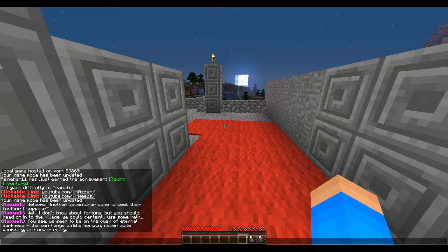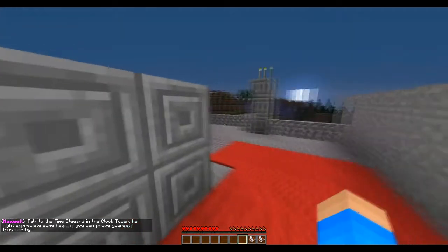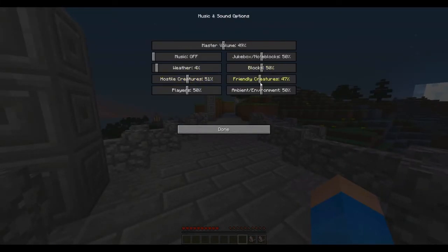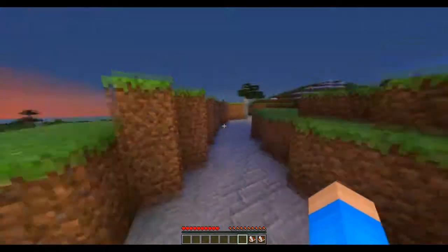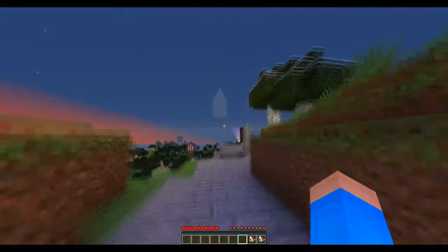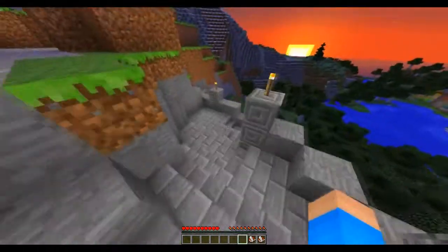You see, we seem to be on the cusp of eternal darkness. The sun hangs on the horizon — never quite vanishing, and never rising. Talk to the time steward in the clock tower; he might appreciate some help, if you can prove yourself trustworthy. Okay, this is a nice little place. Oh my gosh, look at the clock tower and the village — this is cool!